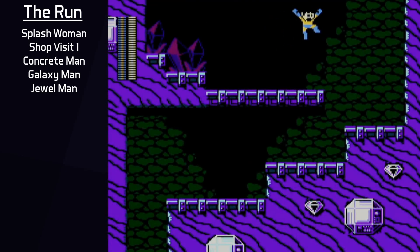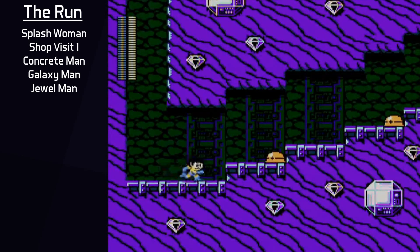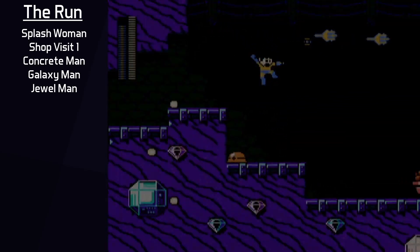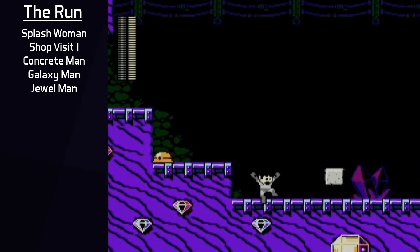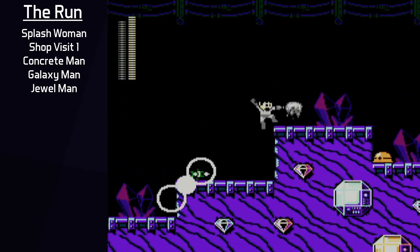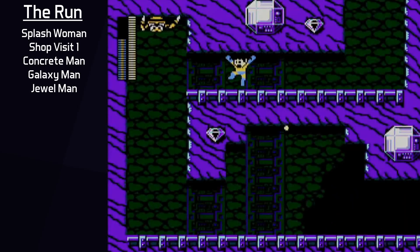Jewel Man's stage comes next and is one of the hardest stages in the run. There's a lot of awkward enemy placement, especially from the small green spin cutters, the spider named Day Spider, and the Metal Beta enemies. A combination of Laser Trident, Concrete Shot, and Black Hole Bomb clean up the first few screens, and then it's off to Cheese Ball, enemy of the stream.